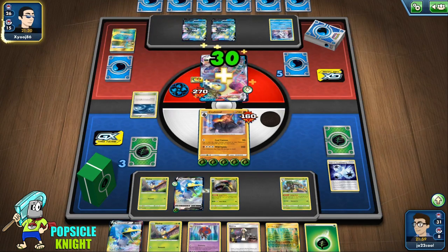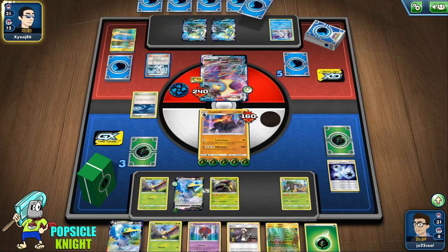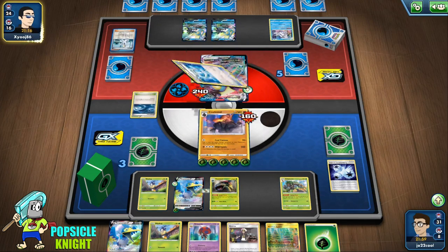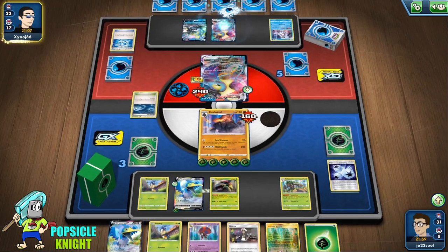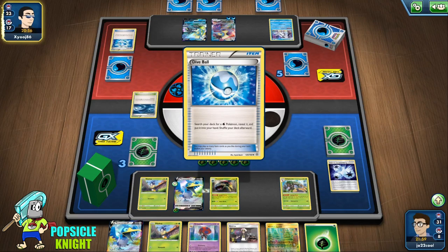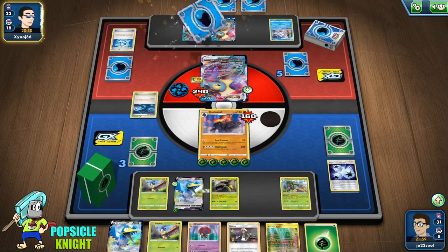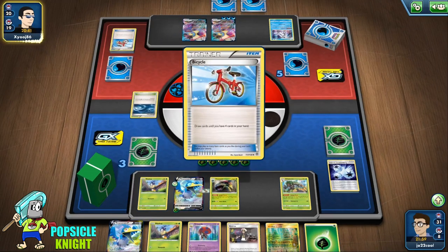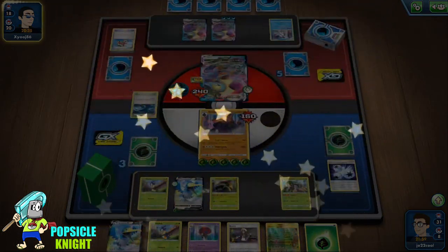All we have to do is use Cramorant to attack this Inteleon VMAX and get our last three prizes. I don't know what else they could do to win. They could retreat the Inteleon VMAX with a Mew, but it doesn't matter — we have Guzma and everything we need to win. They could Stamp us down to three and get rid of our Guzma — if everything we have is retained, that's it, we'll win the game. They're digging for it because it's very crucial they get what they need. Good game.